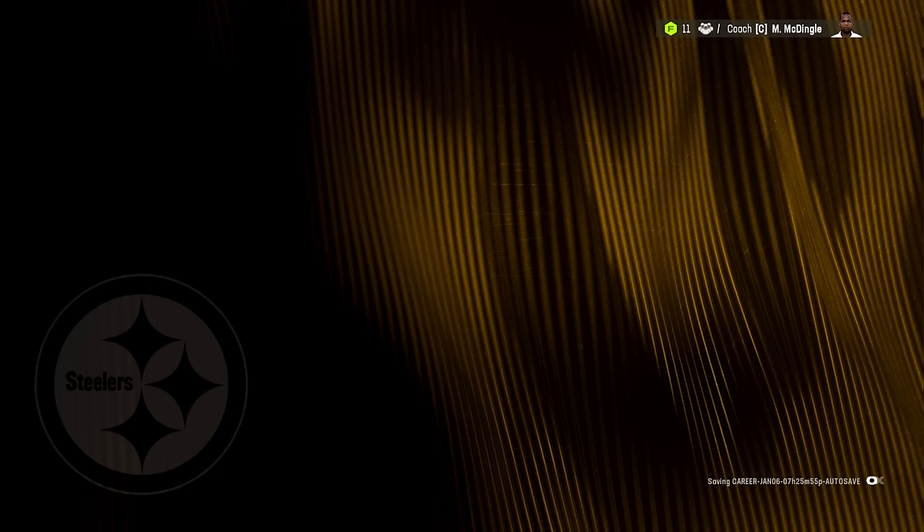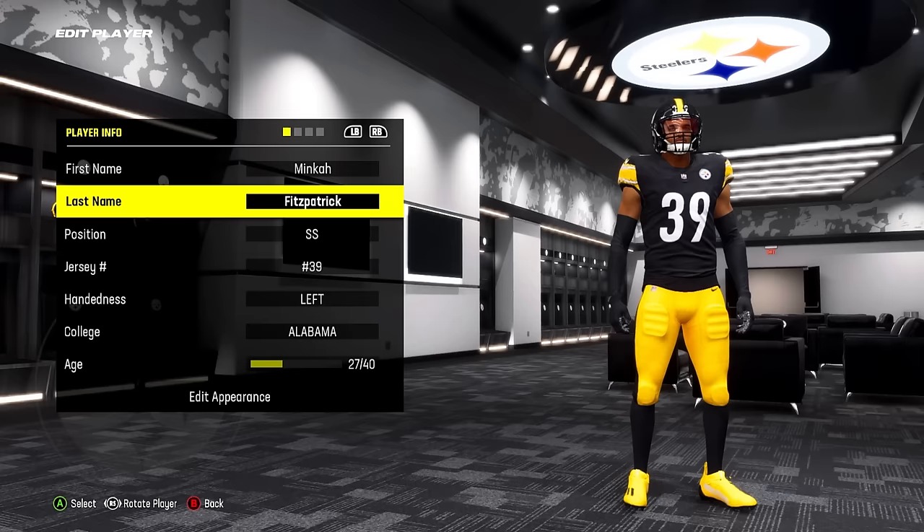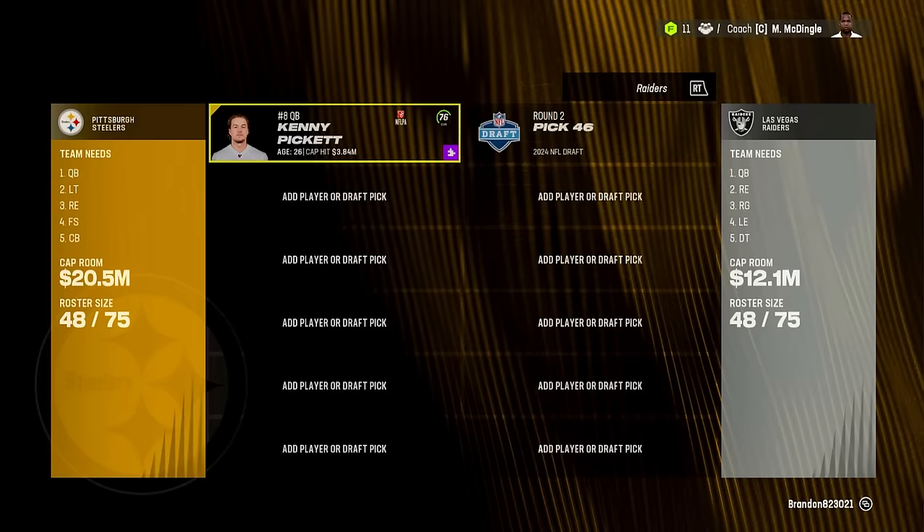Our defense wasn't great this year — we had a good pass D but allowed a decent amount of points per game, so these signings should help a little. Now let's get to the draft. We're going to give Kenny Pickett to the Raiders for a second-round pick. I feel like they would be interested in Kenny Pickett. Maybe I should have traded him to an NFC team — the Raiders do become good in this, so I might have messed up there, but we get a second-round pick.